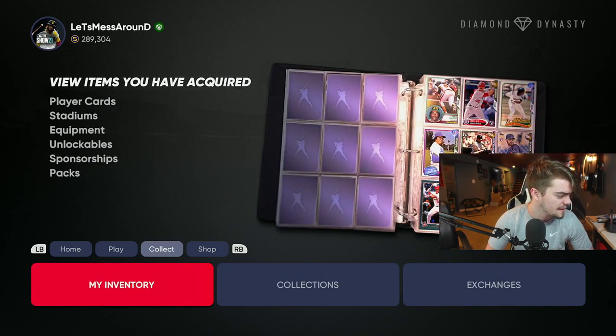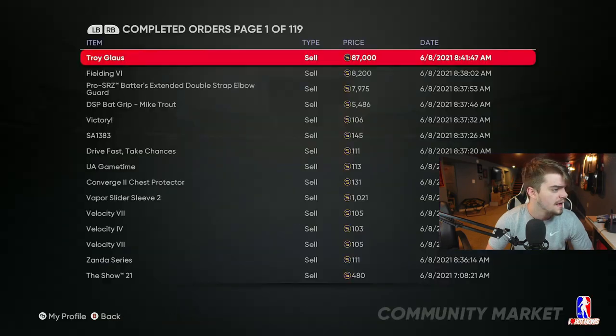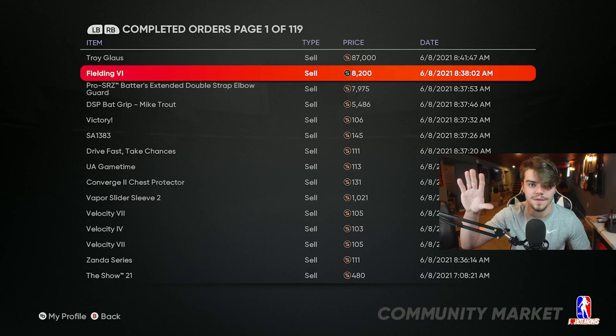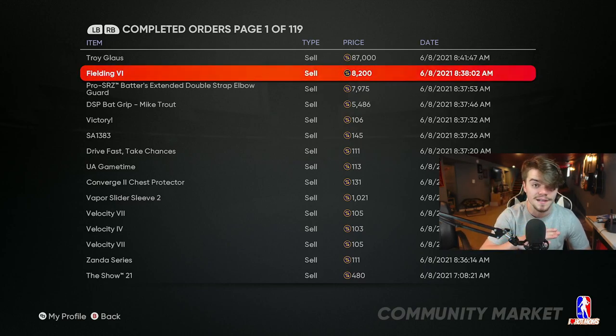Let's go to the marketplace and look at the orders. I sold Troy Glaus, so that's 87,000 right there if you guys do this glitch. Look at all these pieces of equipment that went back up. You're probably getting the hint that it's the Road to Show glitch still, but don't click off — this method is totally different. Stick around, I'll show you how to max out your rewards.